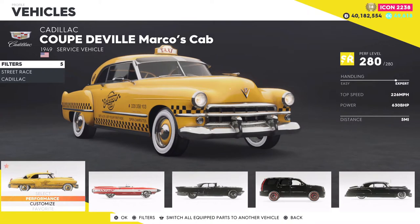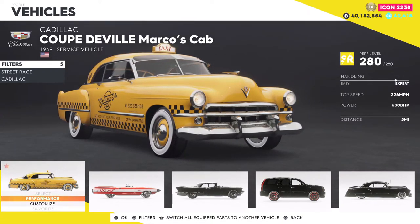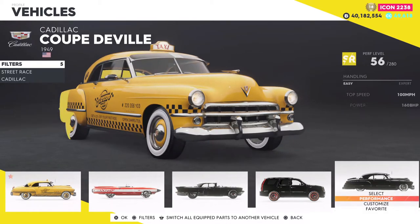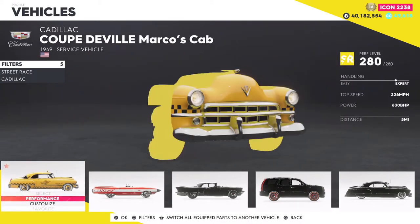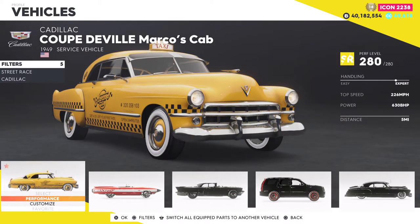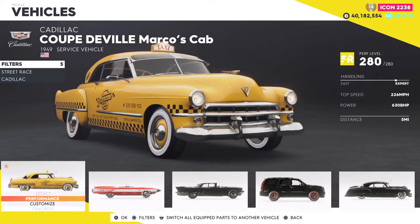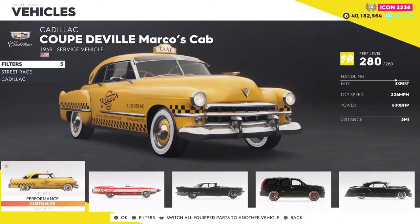I will be doing a comparison video of both cabs versus each other to see which one's better — top speed, handling, all that good stuff. I'll also be doing a comparison video versus the regular Coupe DeVille. Now this car pretty much will only be used for cab stuff honestly, like the new mission they added. I don't see another reason to use this thing: 630 bhp, 226 miles an hour — pretty normal for most of the street cars.